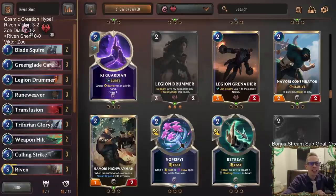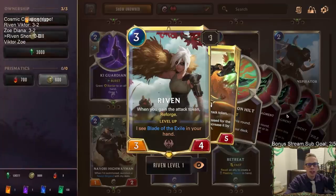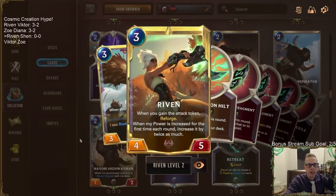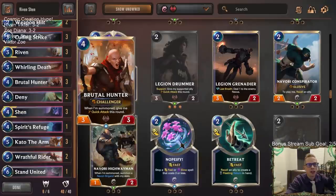Welcome everybody on Twitch chat and YouTube for some Riven Shen. Our next Riven deck - I was really impressed with Riven when we played it with Victor. We're going to try playing the new Noxus champion that's forging the Blade of the Exile with Shen. Shen is one of the best champions - pretty underrated. We see it mostly in the Fiora Shen deck but it's a champion I've always had success with, and I'm going to try it with a bunch of new Noxus cards with challenger.